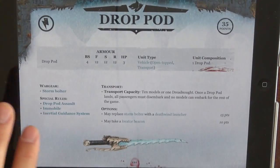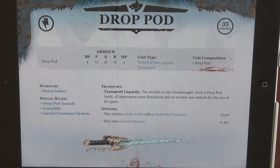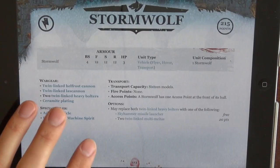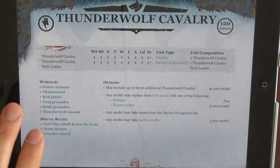Rhinos, Razorbacks, and Drop Pods are all fast attack choices now. And with the new rules, that means you're going to be seeing Drop Pods with any and everything in there. We'll see that here in the near future as well. Storm Wolf — very cool. We'll talk about that later.